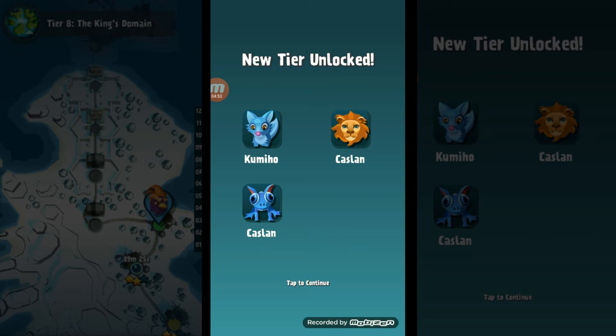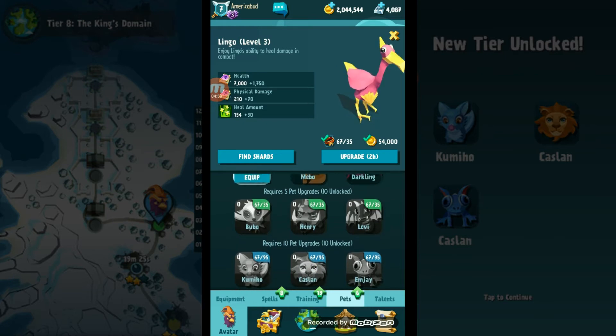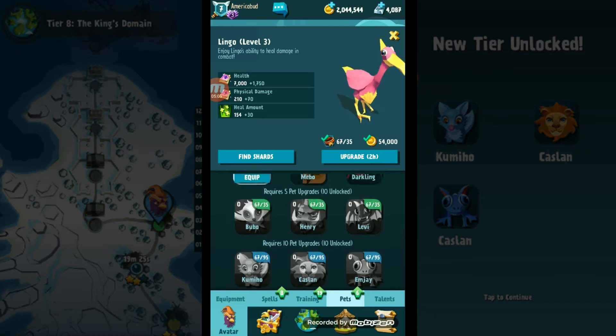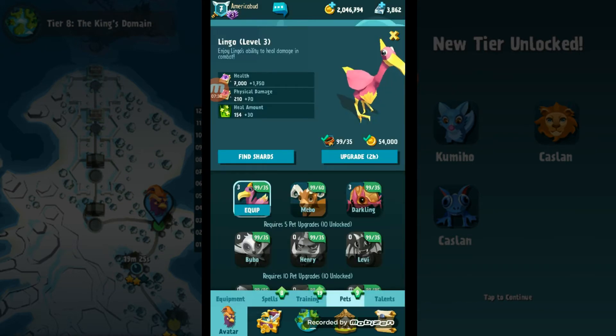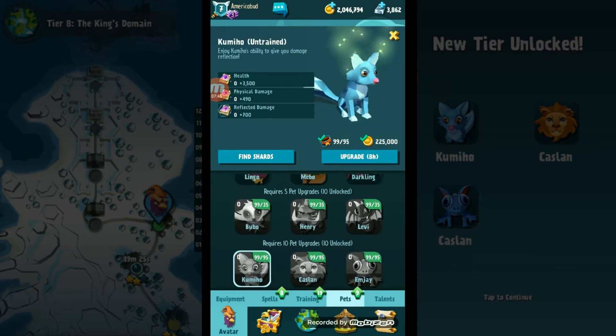What I discover is I only have 67 pet shards and I need 95 for even one upgrade from that final row, so I'm gonna go to the shop. Okay, here we are back at the pets and I think I overshot it, but it is time to buy Humomeal.